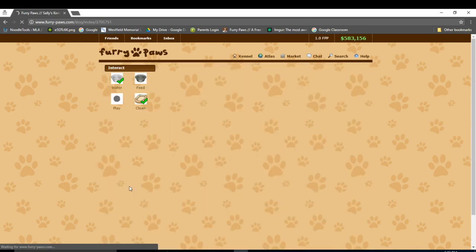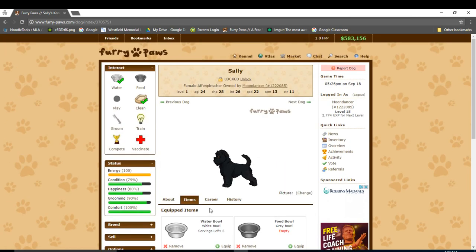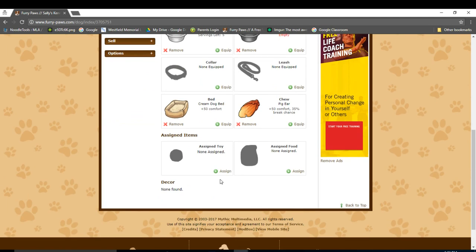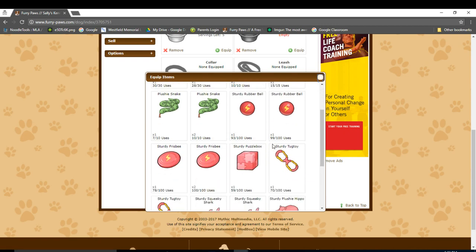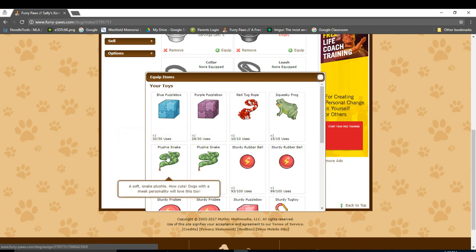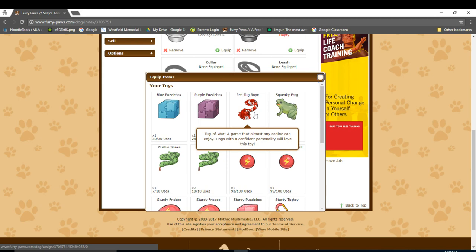So let's go back to Sally now. Currently she has bowls, a bed, and a chew — she still needs food, a toy, and possibly a leash and collar. So let's assign Sally a toy. In order to do so, we first need to know her personality. If I click on her about tab right here, I can view her personality. As you can see, Sally is confident, which means the best toy that matches her is a tug rope. Let's assign her one. If you hover your mouse over a toy, you'll be shown which toy matches which personality. For example, a puzzle box matches with an independent personality, a plushie matches with meek, a rubber ball matches with obsessive, etc. Since Sally is confident, I'll equip her with a tug rope.